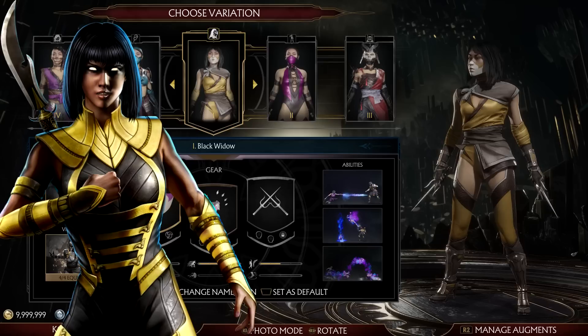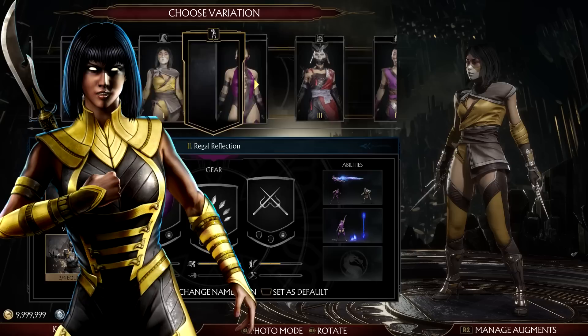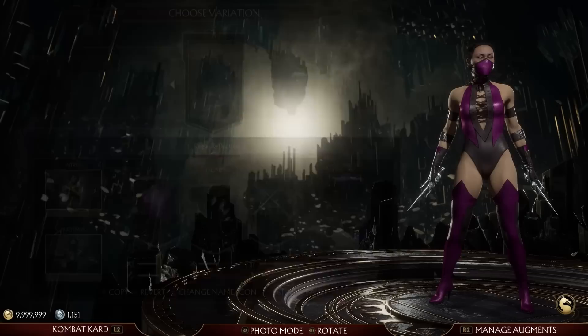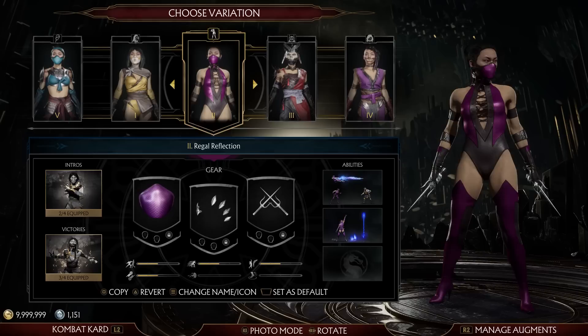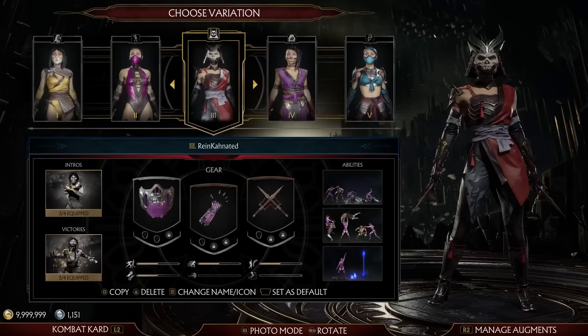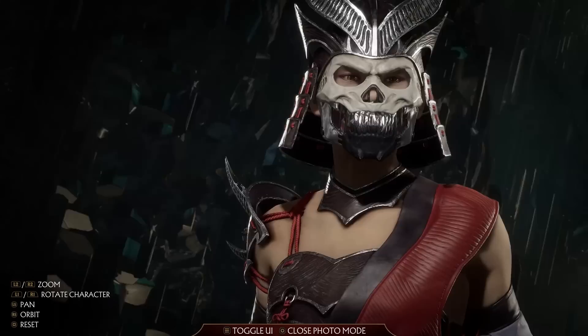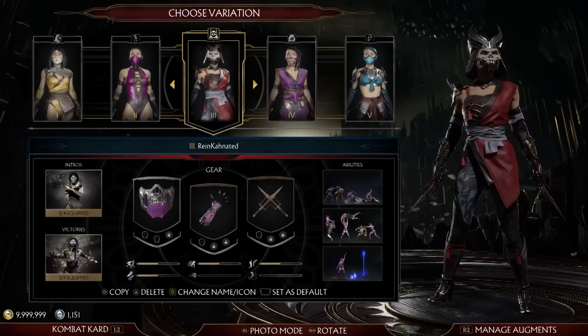Then we have Mileena — I don't even have the default version here first. Black Widow is a Tanya-themed skin — her take on the Mournful concept. She's got a mask on to cover her face to resemble Tanya more, and this is her tribute to her dead lover. Regal Reflection — I've used this for various things. I don't have the MK2 version because it's only available at certain times in the crypt store, and since I've long stopped checking the game every day, I'm just never going to get the MK2 version. This game is terrible in how it structures its collectibles, so I'm stuck with the UMK3 version.